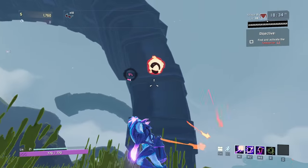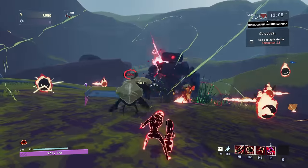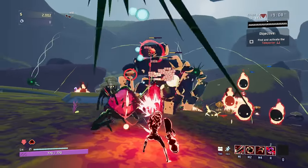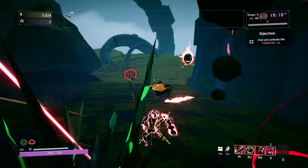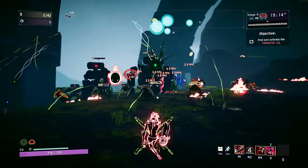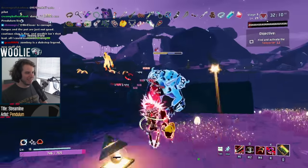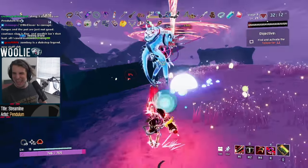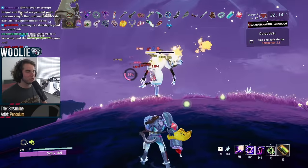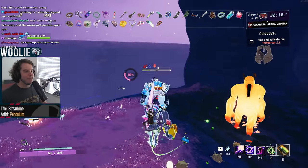For crits, the Corruption gain appears to be dependent on the hit's proc coefficient. You can see that getting 2% per hit for both the controlled primary and secondary, but while Corrupted, the secondary gives 2% while the primary only appears to give 1%. The proc coefficient of the beam may be 0.5, which would make sense. Remember, these values are based on the number of enemies hit, so you'll simply need to hit more things to gain more Corruption. The actual damage that you deal with the crit is irrelevant.